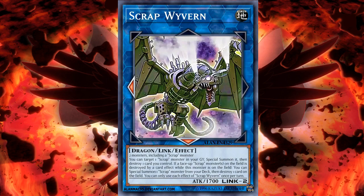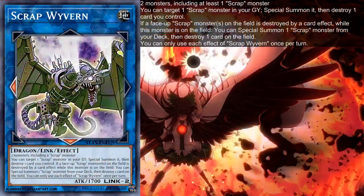Of course I've already done a fair share of that, but today I just want to share my thoughts about it. Scrub Wyvern is a Link 2 Earth Dragon monster with 1 marker left, 1 marker down, and 1,700 attack. It requires 2 monsters to summon, of which 1 has to be a scrap monster. That already sounds pretty easy, but let's get into more after I read out the 2 effects this card has.